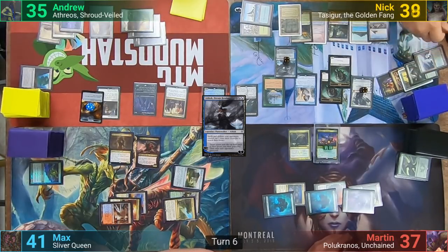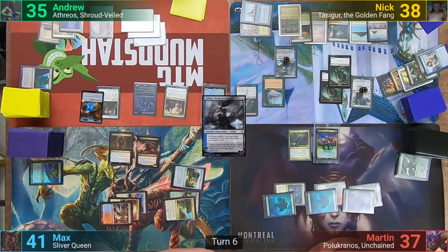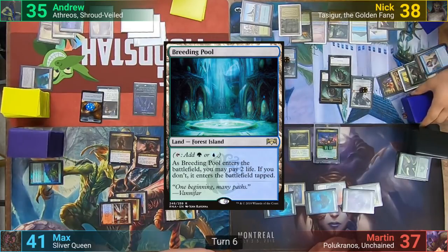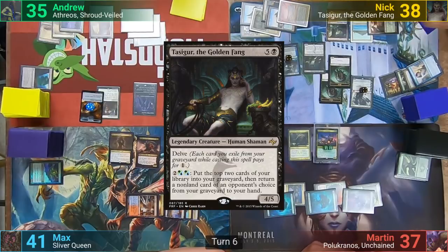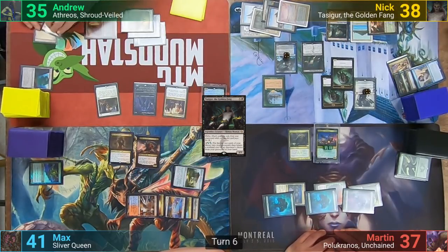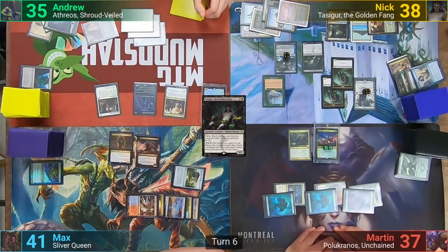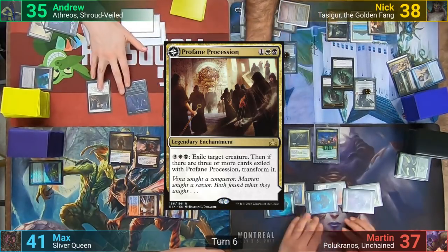He loses one as he sacrifices the Delta to find a land. Max then reminds him about the Mogus trigger, and Nick sacrifices the Spellseeker before settling on a Breeding Pool. Nick then taps some mana and delves away some cards from his yard to cast Tasigur. He passes, and at the end of turn I activate the Coffers with my Treasures, making three black mana, and tap the Plains to use Profane Procession, exiling Nick's commander.